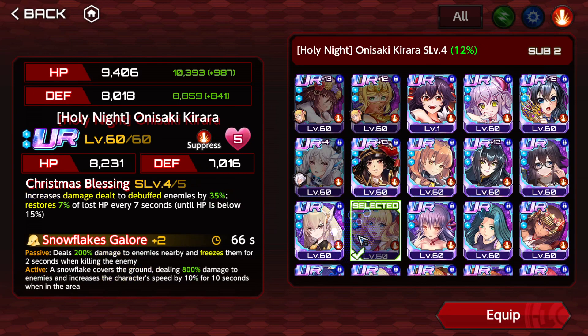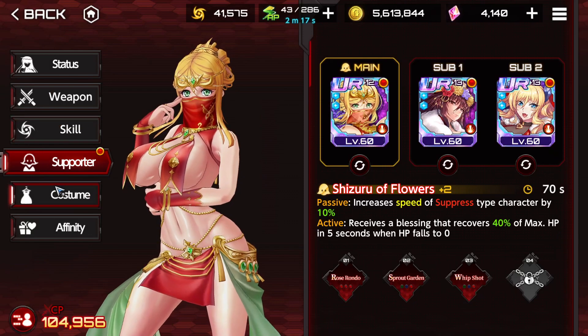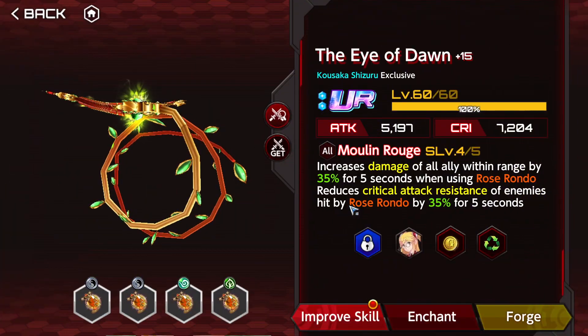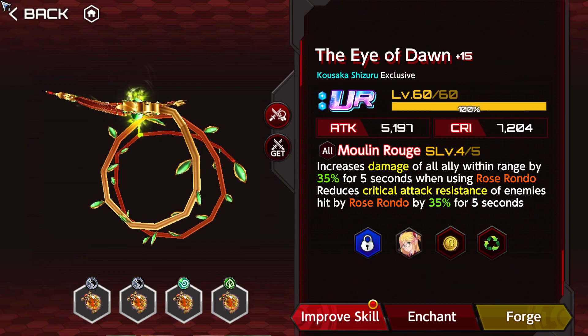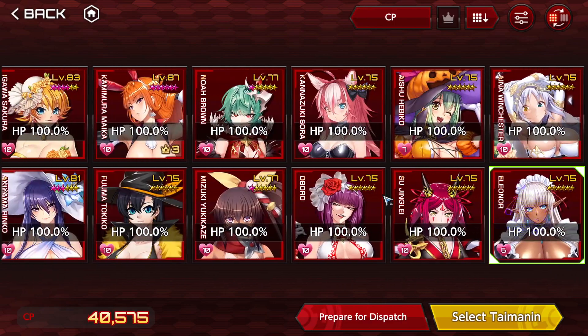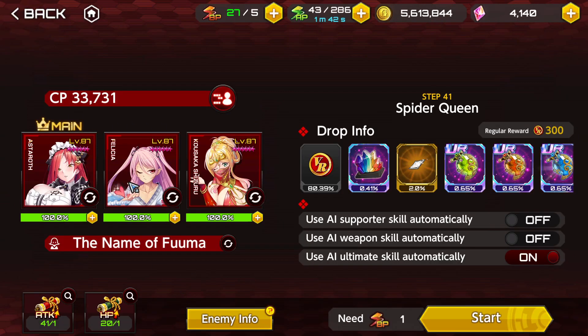And who else? This is going to give me damage increase and HP restoration. I'll use Kirara. The important thing is that I have the weapon which increases damage of allies within the range of Rose Rondo and reduces the critical attack resistance of the enemy. This is super good for VR. And now that we're going to get the limited pack for Eleanor — she also reduces critical resistance. So that's going to be awesome.